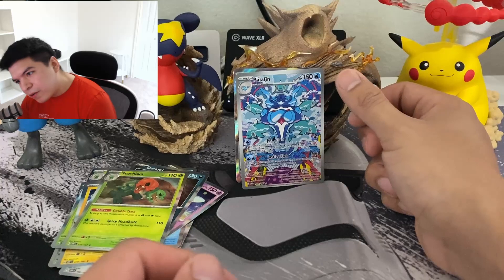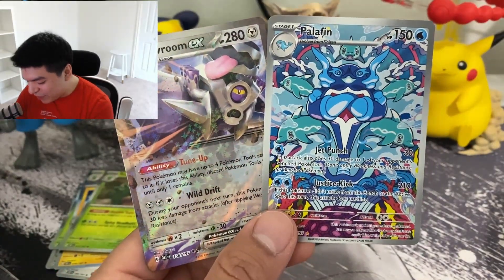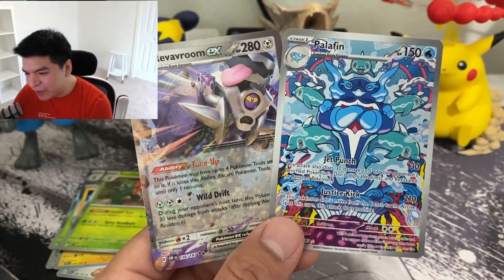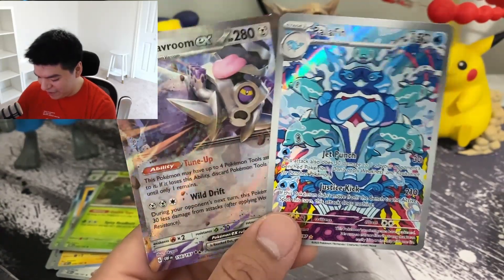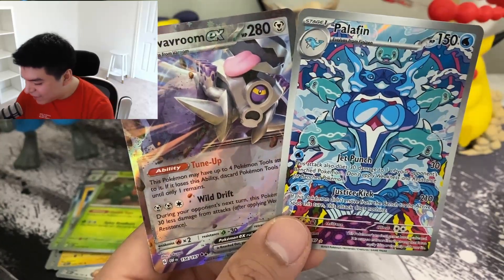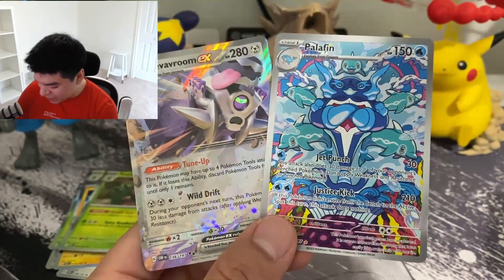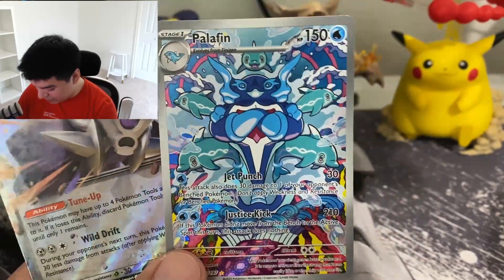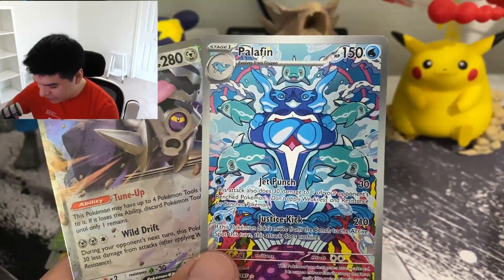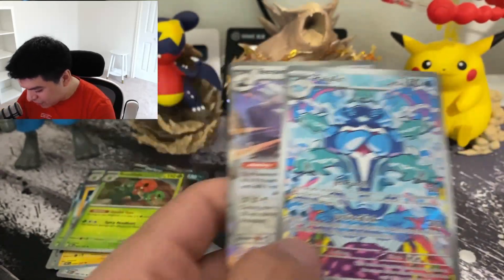Quick recap - it looks like my luck ran out dry. Normally I'm pulling all the good stuff in Scarlet and Violet, but it looks like I pulled a bad box this time. It's been a while since I pulled a bad box. This is all I got - the Revavroom EX and the Palafin - but I'm really happy about this Palafin. Really cool.